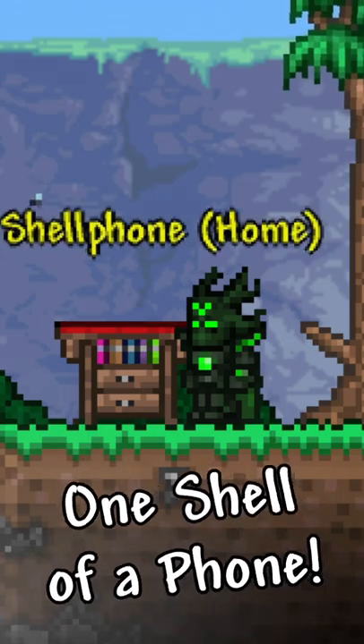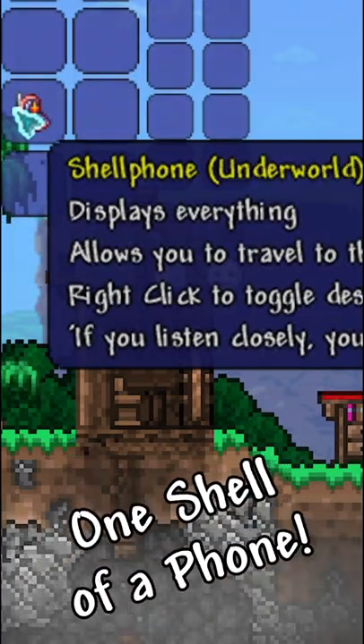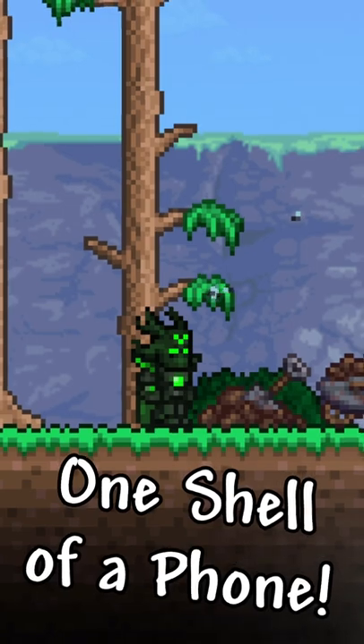When it's selected in your inventory, left click to teleport. Right clicking changes the type of teleportation that you're using. It can take you to your bed, spawn, the ocean, or hell at the press of a button.